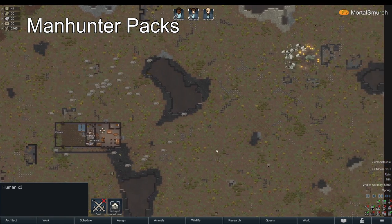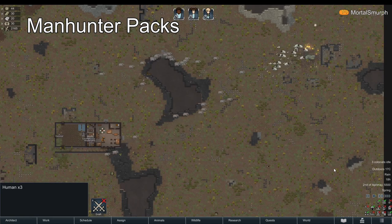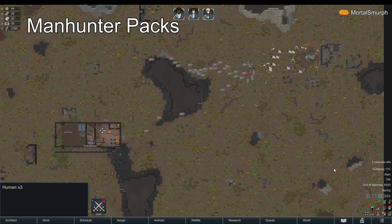Manhunters cannot see through walls. The Manhunters will no longer be able to sense your colonists and will now run full speed right into the mechs.